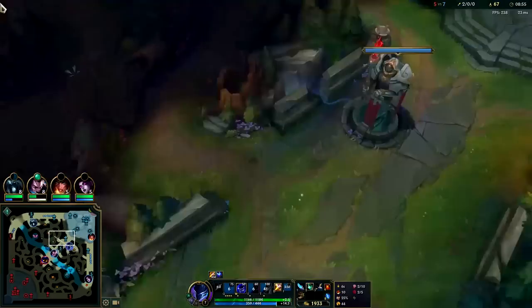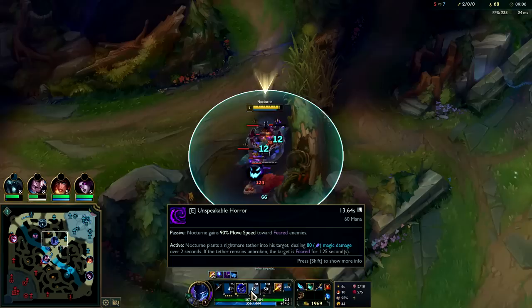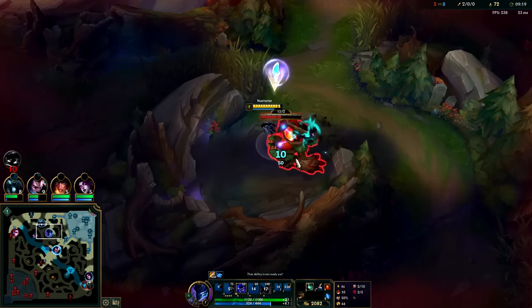Don't force ganks on Nocturne if your camps are up and your R is on cooldown — it's a really bad combination. Your Q is not that great of a speed up. Your big speed boost in your kit is your E after you fear them: 90 bonus movement speed. That's game-breaking — it's the biggest movement speed bonus in all of League of Legends, probably doesn't exist bigger than 90 anywhere in the game.